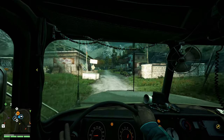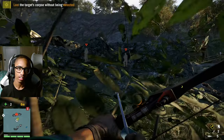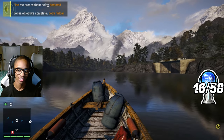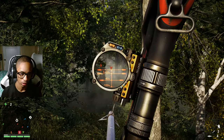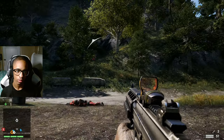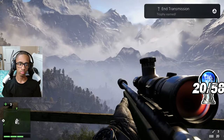Delivering my last cargo truck gave me Robin Hood. Completing my last assassination gave me Trigger Man. I killed an enemy from 60 meters away with an arrow for From a Distance. Defending an outpost for the third time gave me Defender. And liberating my eighth bell tower gave me End Transmission.